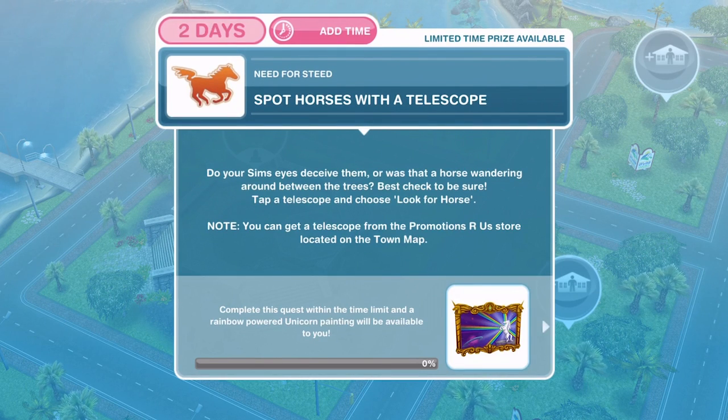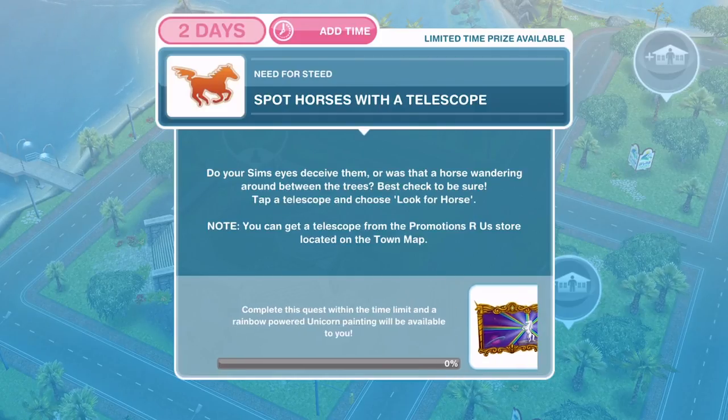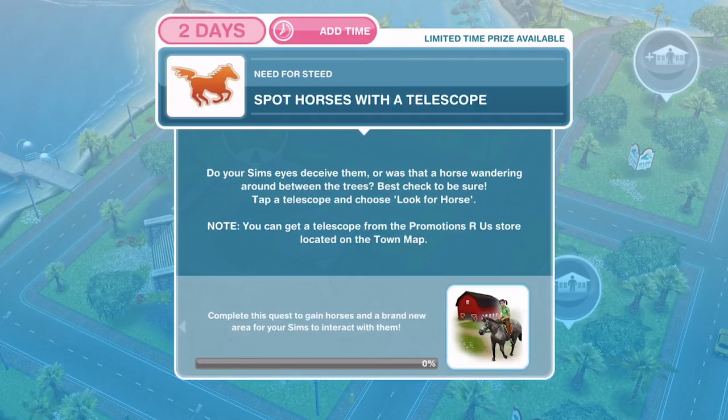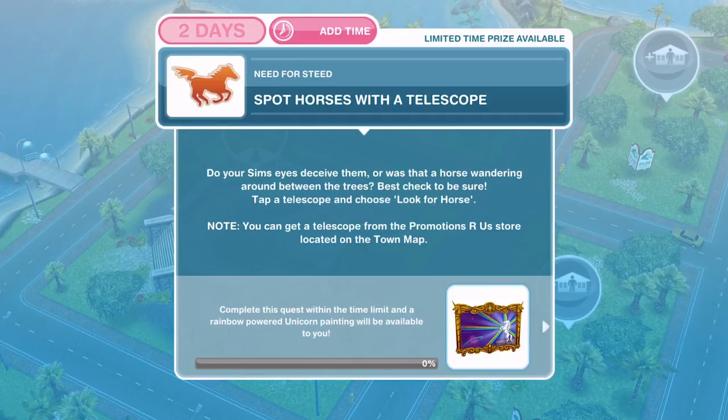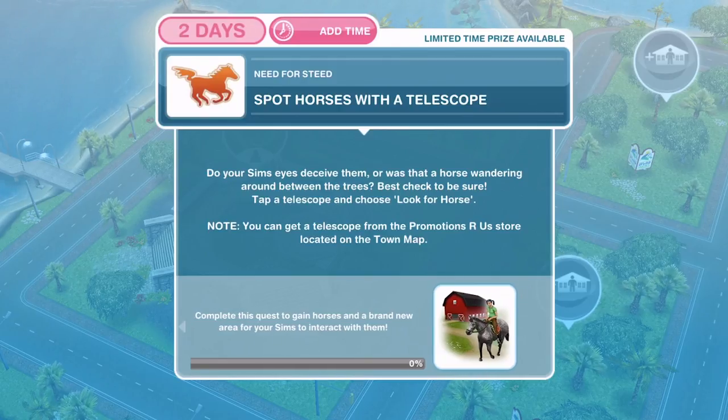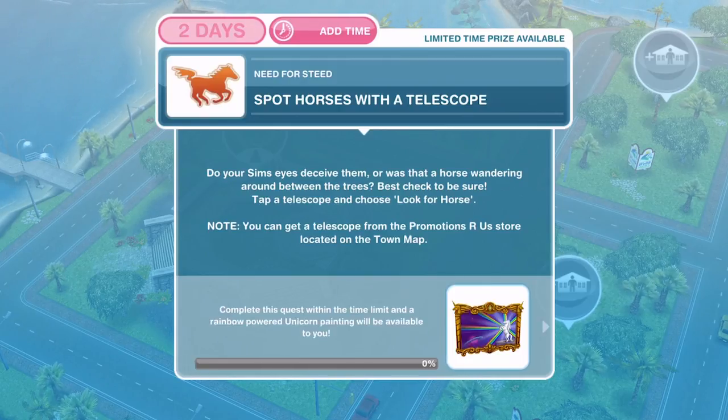If we complete it within the time limit, we will get a rainbow-powered unicorn painting, which is pretty neat. It's nothing major in all honesty — if I didn't have the time I probably wouldn't be that bothered. When we complete this quest we will gain access to horses and a brand new area for your sims to interact with them.